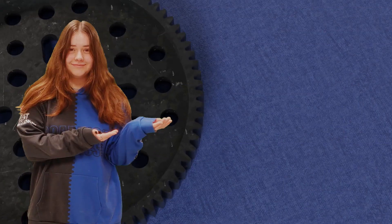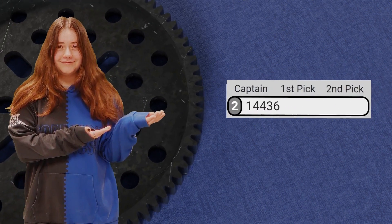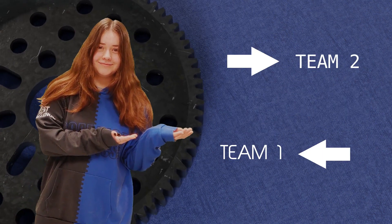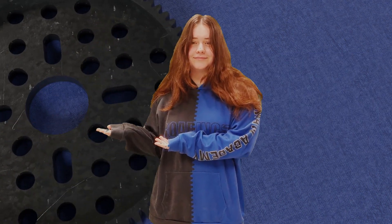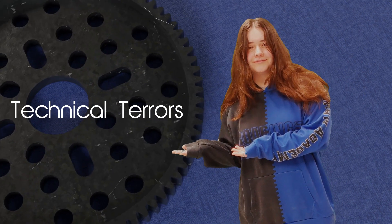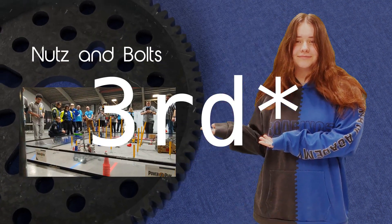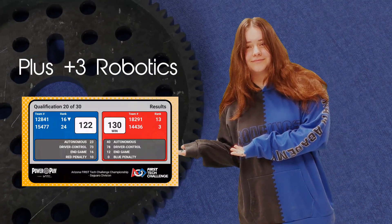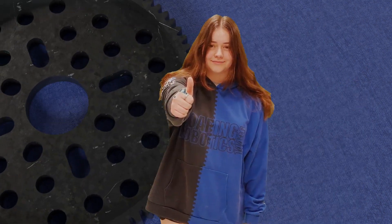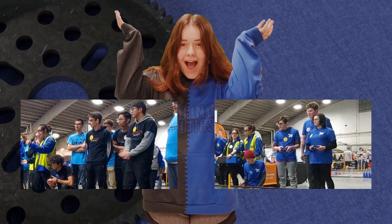Back to the competition. We decided to go over our options for an alliance partner. This time, we get to choose two partners that we can switch out for each match. Our record from the first match still hadn't been broken, so our partner from that match, Technical Terrors, might be a good pick. But so could Nuts and Bolts, who carried us in our second match. And there was also Plus 3 Robotics, who almost beat us in our fourth match. We ultimately decided on Technical Terrors and Plus 3 Robotics.